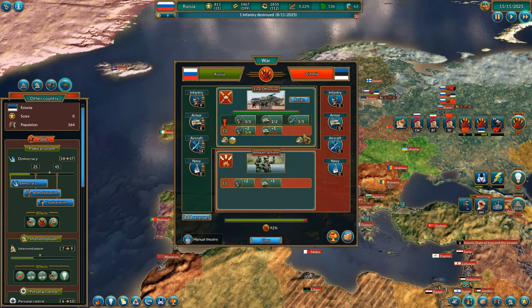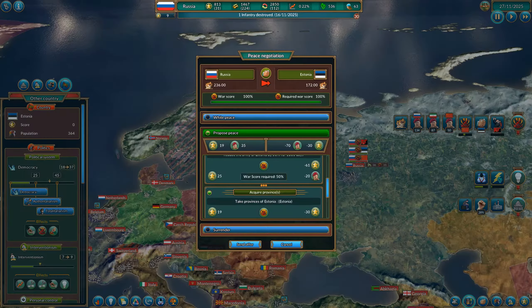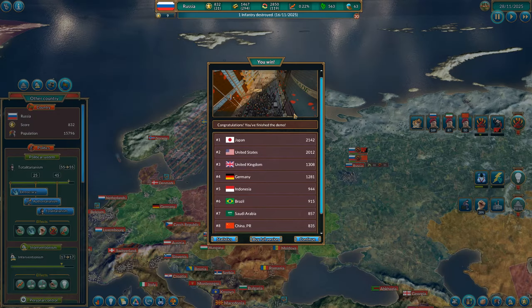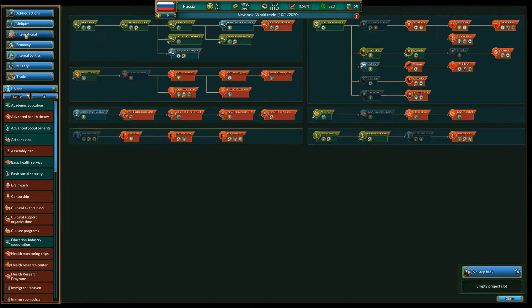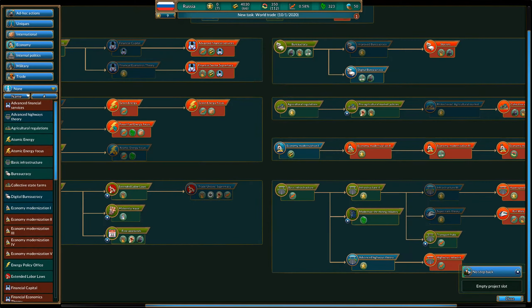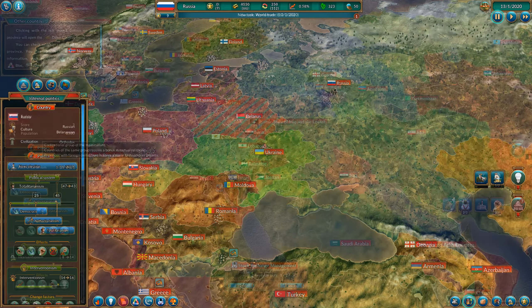Once you reach 100% warscore, you can force a peace conference on your opponent, which is nicely done — it allows you to either liberate occupied countries, annex states, or choose from a plethora of options to undermine your enemies. There is also a very in-depth technology tree available, but due to the limited demo time I was given, I'm not fully able to tell you how well it plays out, as we're limited to only a few of the very early actions.